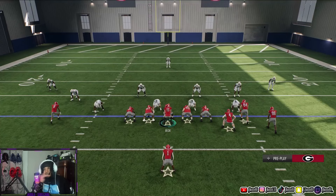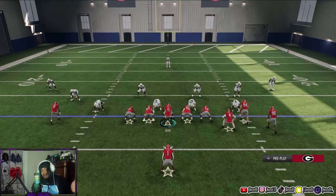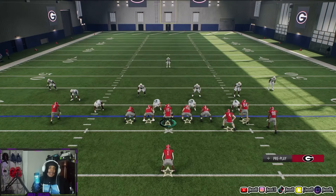Horizontally, to fit a ball between two defenders, use the bullet pass. Vertically, between two defenders, use the touch pass. And if you want to throw the ball past the deepest person — the deep safety, the deep corner — that's when you use a lob pass. As you can see, the ball got past both defenders. In single coverage where you've beat your guy, you don't want a touch pass or a bullet pass because he can pick it off — you want to get that ball as far away from the defender as possible.